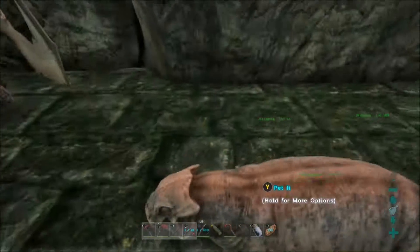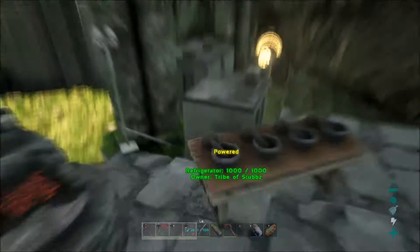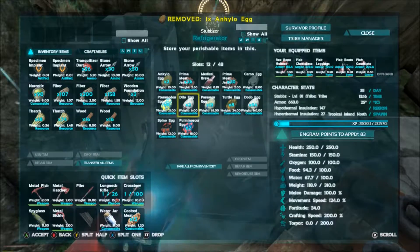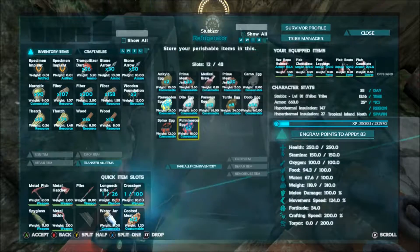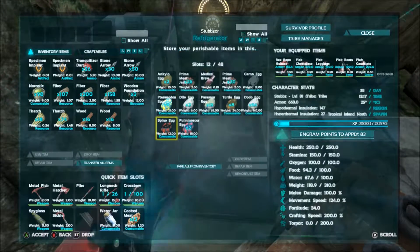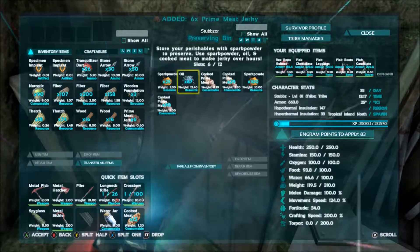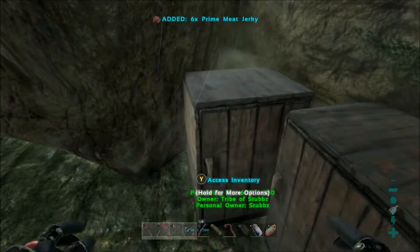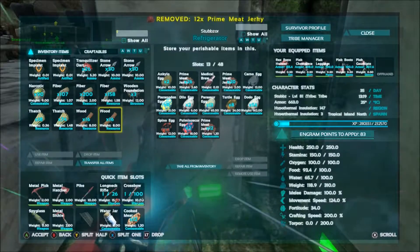I'm going to run to the refrigerator and put the Ankylo egg in there. These are all the eggs that happened to have been at the old base, except for the two scorpion and the pteranodon and of course the spino egg. But I haven't made any sort of kibble yet, which will be happening within a couple episodes here. I'll probably make some dodo kibble and tame something with that. We'll just have to wait and see.